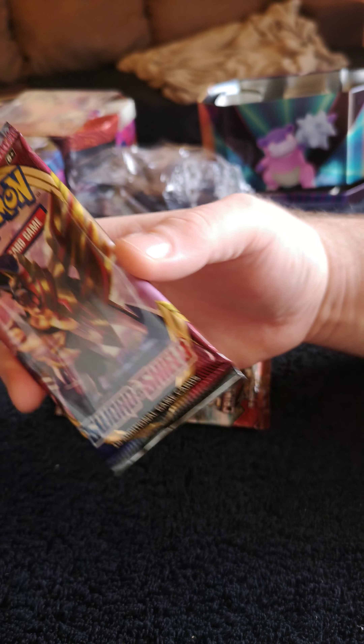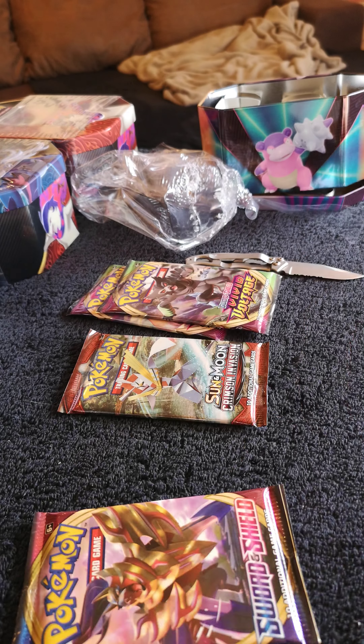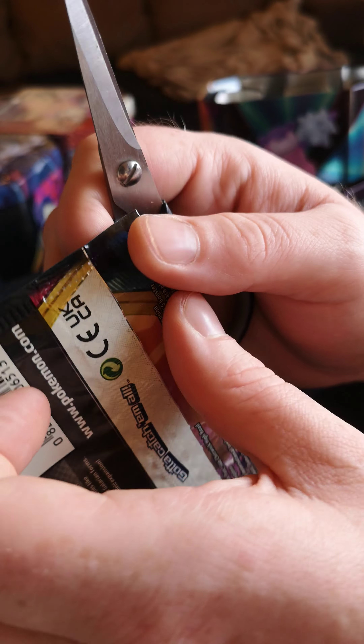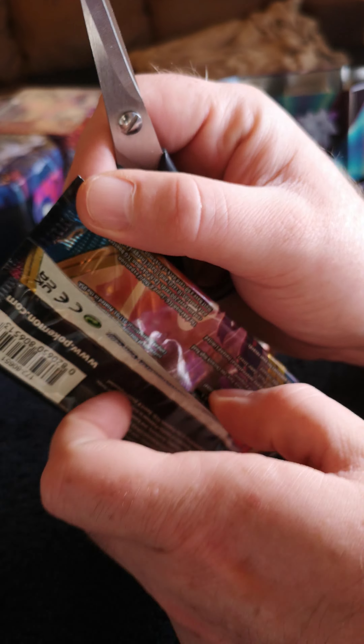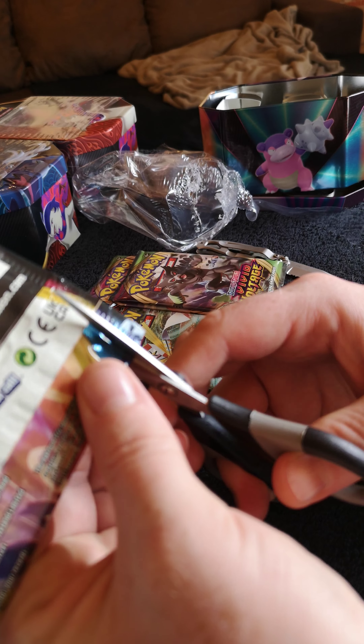So let's start with the Sword and Shield first. Let's have a look. Where did I put my scissors? I'm not even going to risk bending the cards just to open them. Initial check of the security seals on them — looks good. Alright, let's rock and roll.